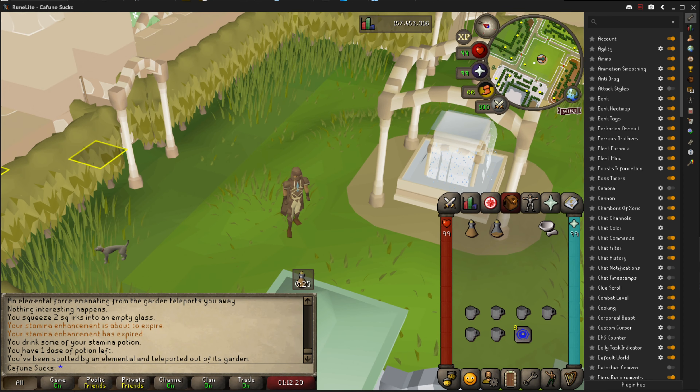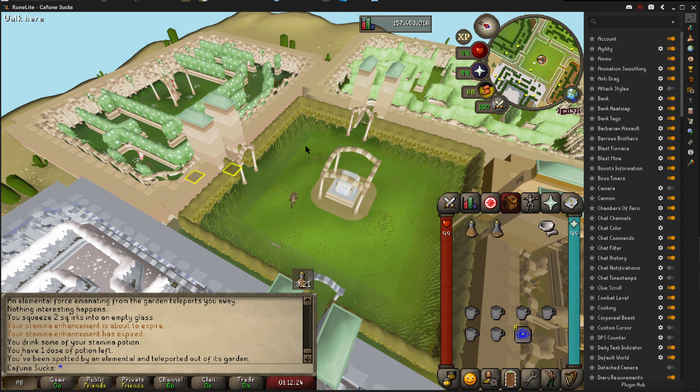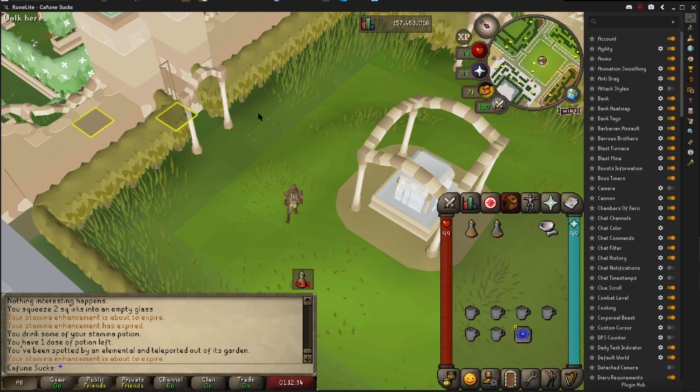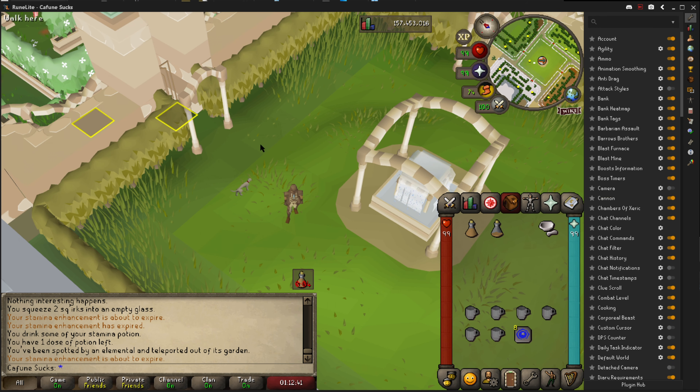Hi guys, just bringing you this really quick guide to one-clicking the summer garden in Sorcerer's Garden. I haven't seen anyone else doing this on YouTube from any of the guides I've watched, but basically what you need to do is download Runelite if you don't have it already. Runelite is basically just a different client for the game where you can get a bunch of addons that help track stuff.